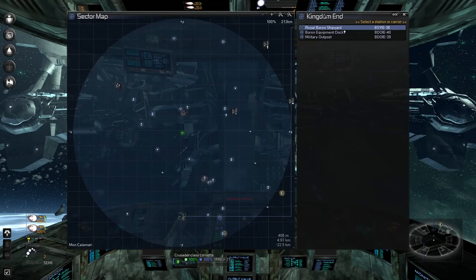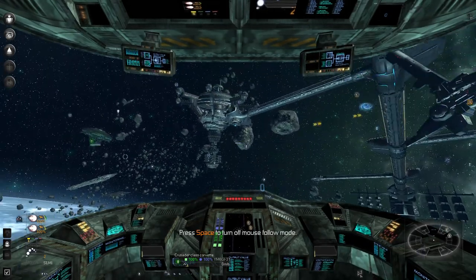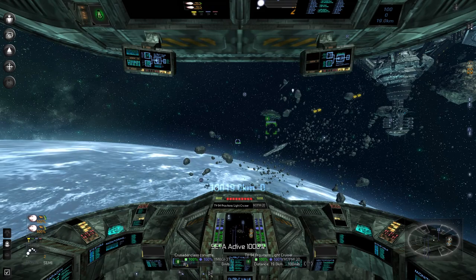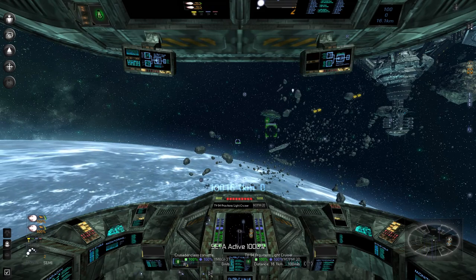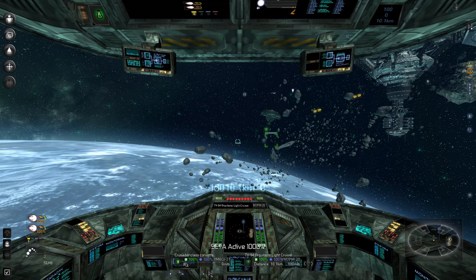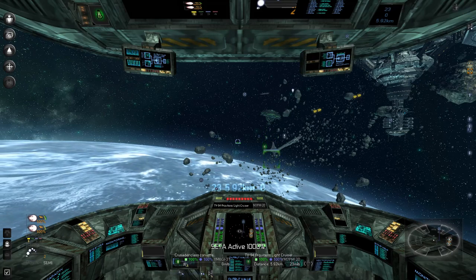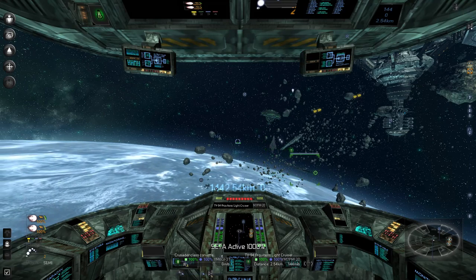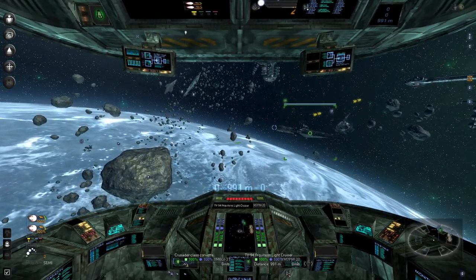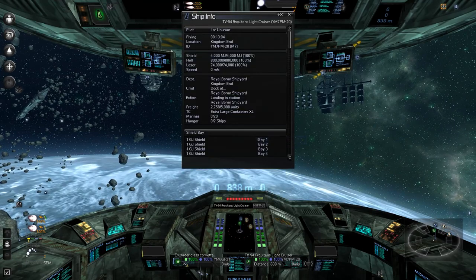R'Quinns — dock at the shipyard. Docking granted. I'm gonna undock — I just want to see what you're doing. I'm gonna fast forward and you'll just come over here and do your thing. I want the MC40 — I forget how much R'Quinns is worth. What I'd do is take every component off it, then buy the MC40 and give everything R'Quinns has to it.